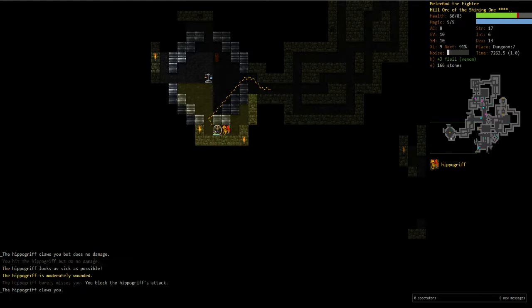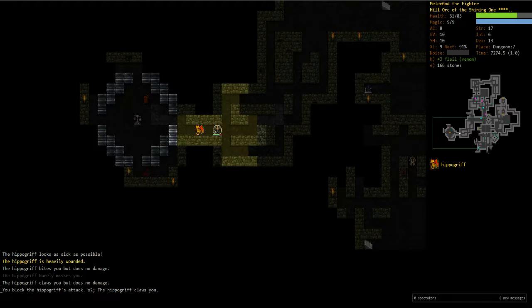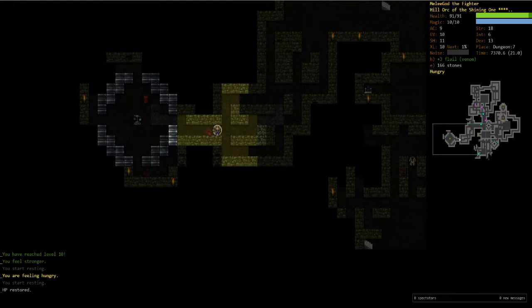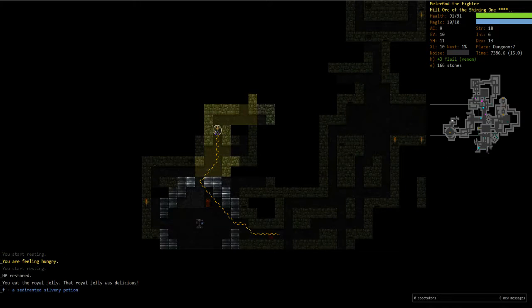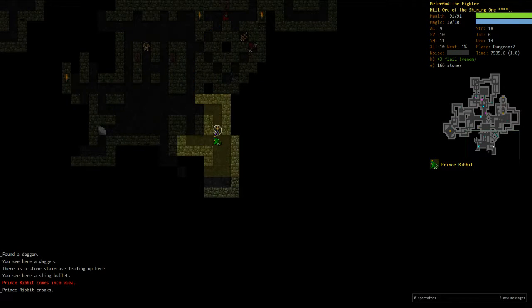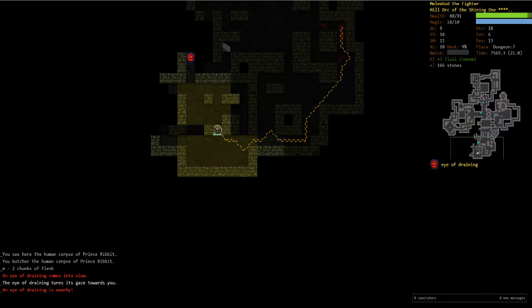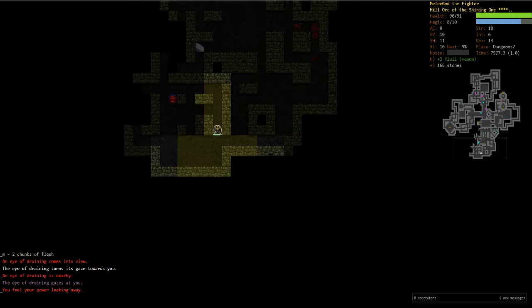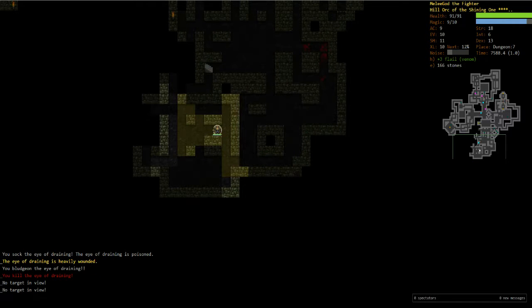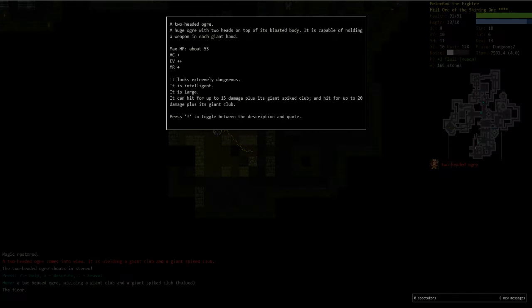There's an altar to Ru. Hippogriff — just poison him up and take a couple steps back. There we go. So the flail's working out wonders for us. Eat some more food cause we're not having any luck on corpses right now. Prince Ribbit is not scary at this point — not with the flail of poison. Oh, that's an eye of draining. Eyes of draining aren't too bad — they can't really do any physical damage to you.